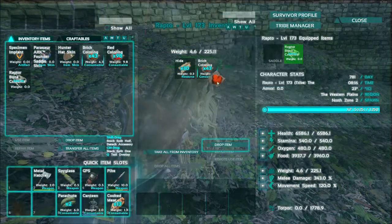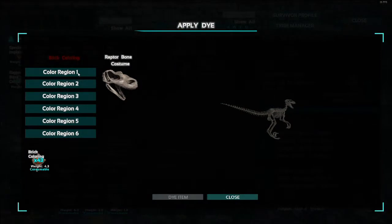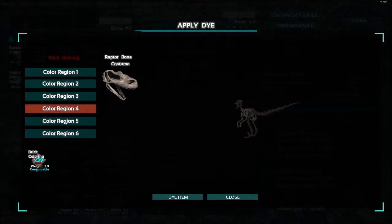Anyways, today's video is about ARK Survival Evolved. Obviously it's about painting the raptor bone costume. You can even paint the brawny. I haven't tried it on the carnal or the trike or the stego or the rex yet, but I'm sure you can. If you can paint the raptor and the brawny, you can paint the rest of them, surely.